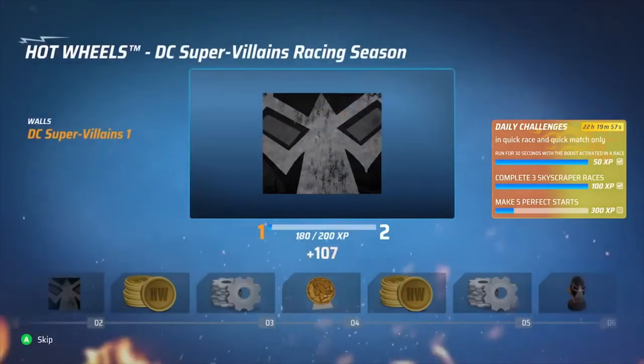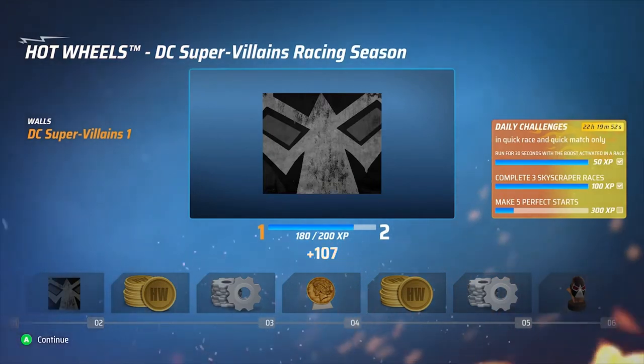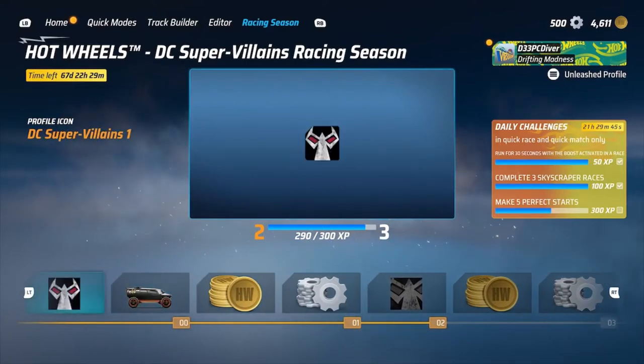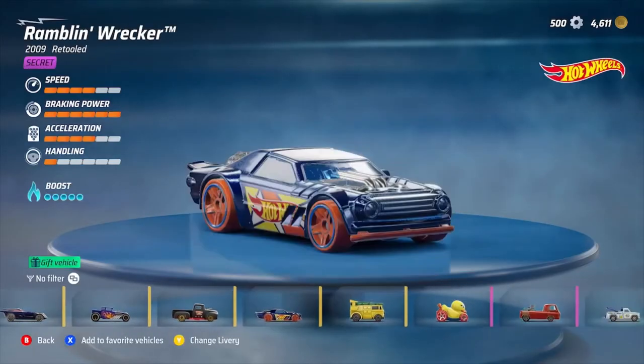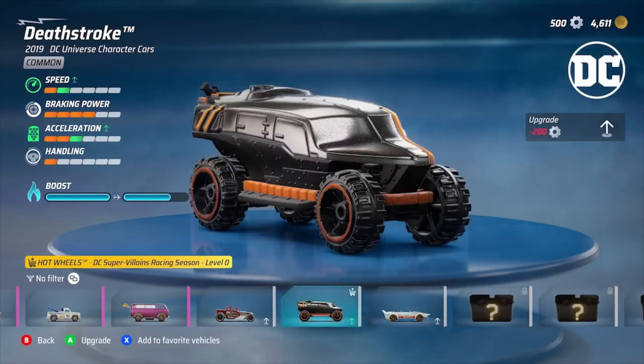Now that we completed level one we unlock Deathstroke. Let's go to the collection — I'll show you how to grab it and add it to your collection. As you can see we unlock the wallpaper for the basement and Deathstroke. It almost looks like you have to purchase it, which was confusing at first, but scroll all the way over until you see it — it has a little shopping cart icon — just click on it, hold the button down on Xbox, and it will be added to your collection.